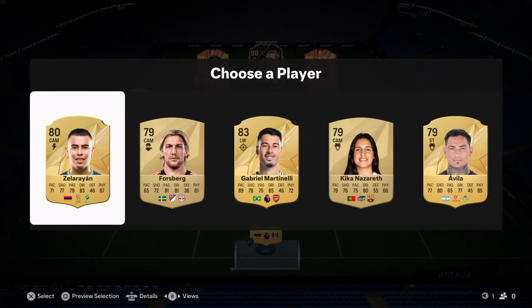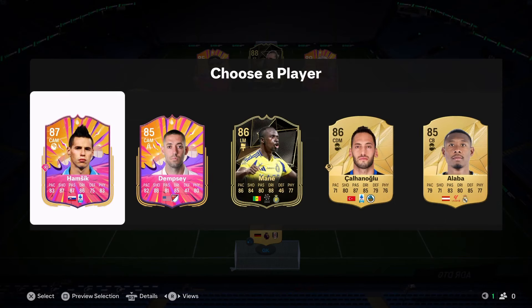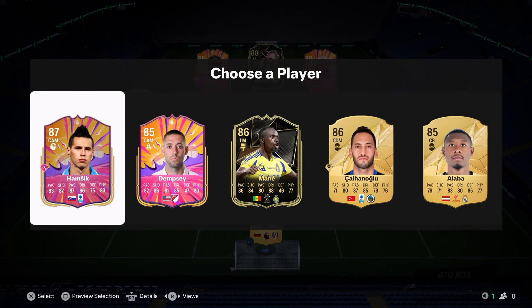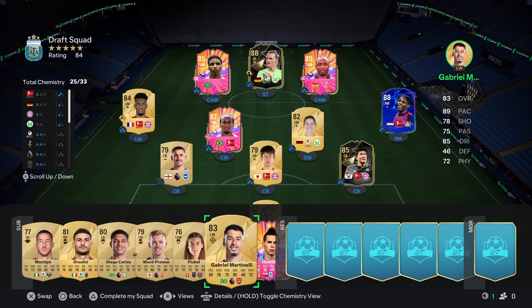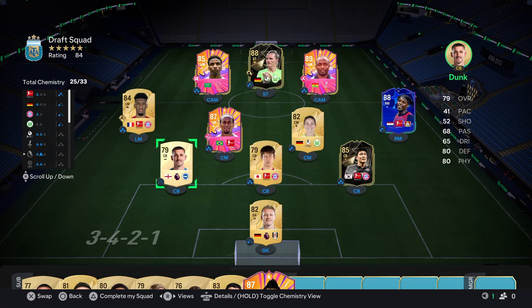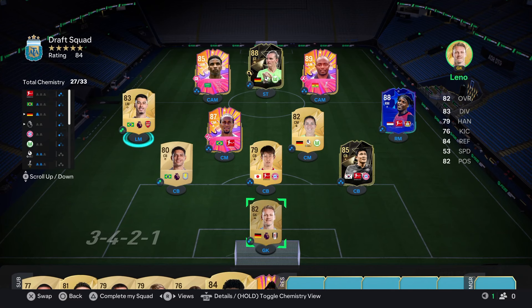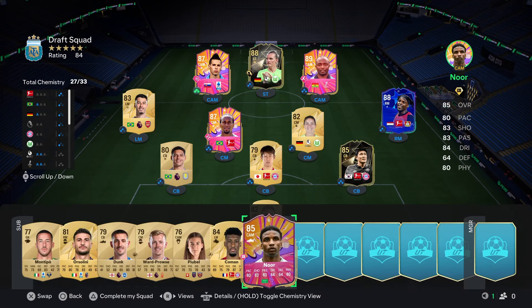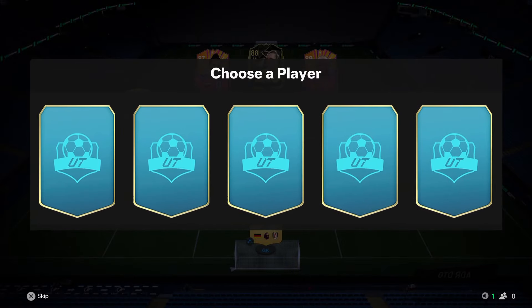Next up it's Gabby Martinelli for rating — 83-rated. I think he might come in handy for Premier League chemistry. I'm going to take Hamsik here — Serie hero. We don't really have Serie players but because he's a hero it does work. He can play center mid. So I'm thinking: play Diego Carlos back in at center back, then play Martinelli at left mid. Hamsik replaces Nor and Nor stays on the bench.